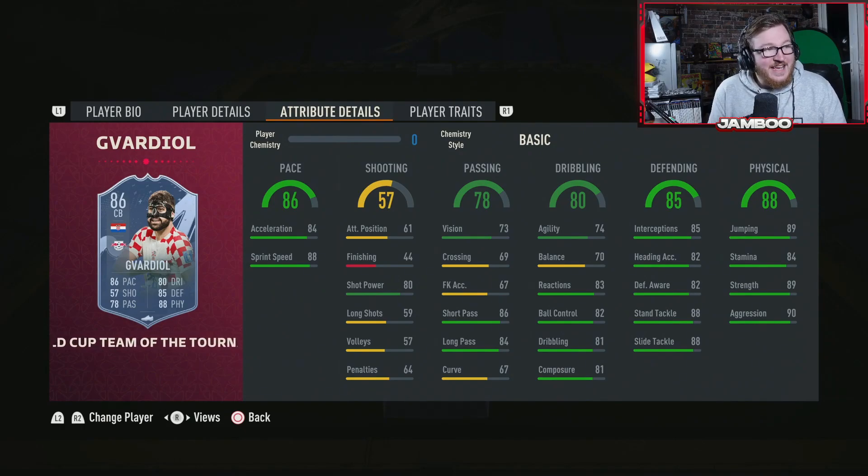The first of the 10 players is Gavardiel. All of these players are 100k or less. Gavardiel is like 40k at the moment and you are not going to get better value at centre-back in the whole game than this. I don't know how he's so cheap, but if you're on a tight budget with only a few hundred thousand coins, you have to get this guy in at centre-back. He's actually incredible.